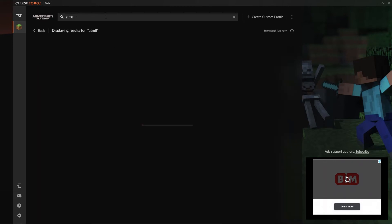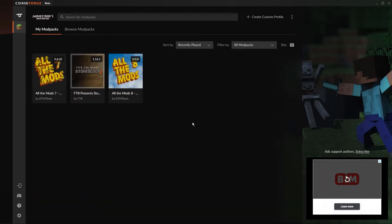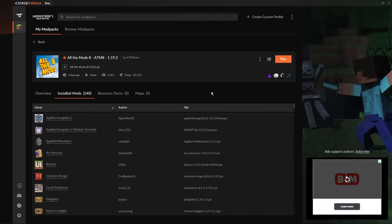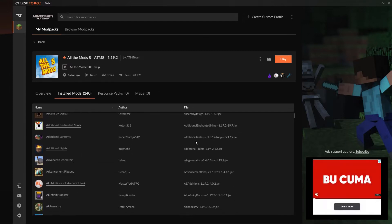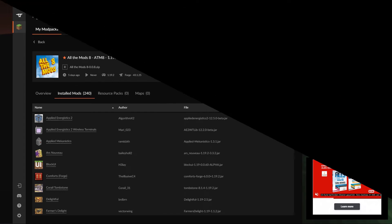Click on the install button and let the launcher download and set up hundreds of mods. Depending on your system and connection speed, this may take quite a while. Once completed, you'll see the modpack in the My Modpacks menu along with others you might have. You can install and play as many modpacks as you like without worrying about them interfering with each other and crashing — launchers like CurseForge manage them for you and make sure everything runs smoothly.